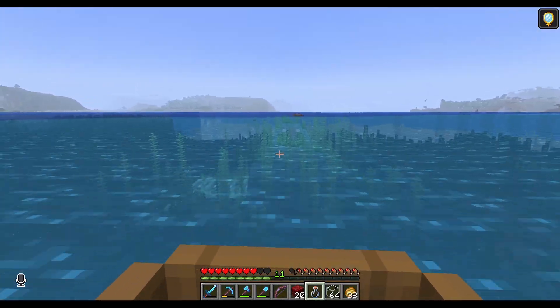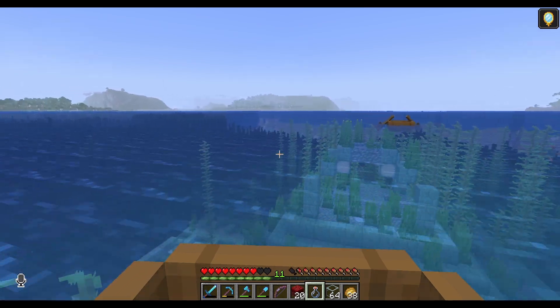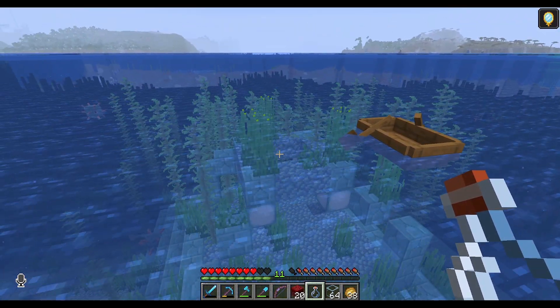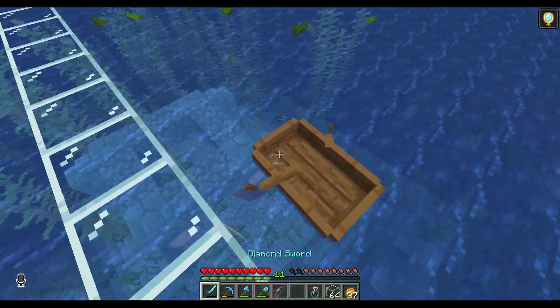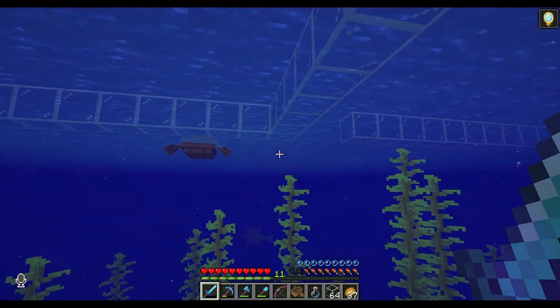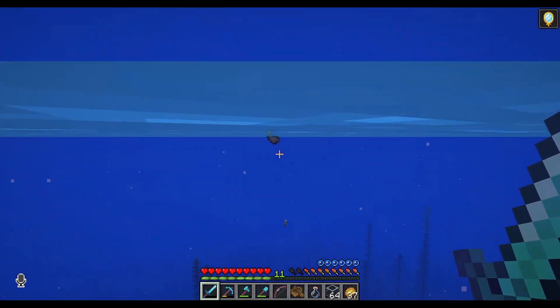Unfortunately, I am going to be watching a tutorial - it's by LogicalGeekBoy - so I won't be talking much during the build. One of the main reasons I'm okay with doing a guardian farm this early is because I am going to need an absolute half a million ink sacks. This farm does a pretty good job of getting ink sacks, and I might modify it to even improve the odds beyond that.